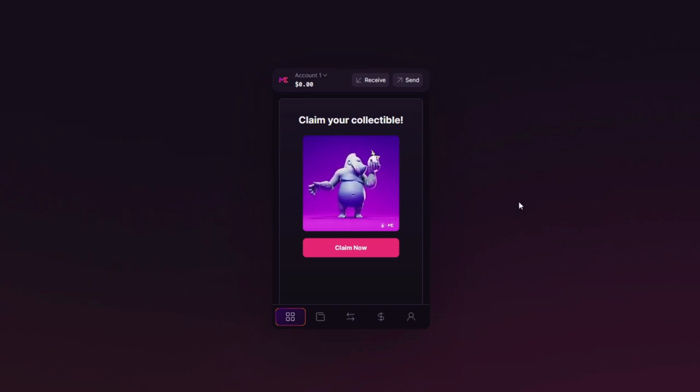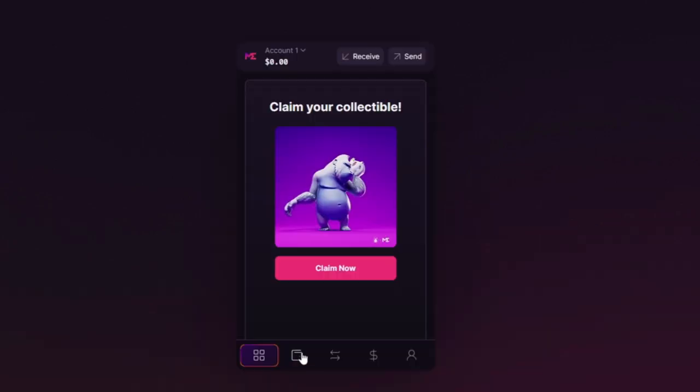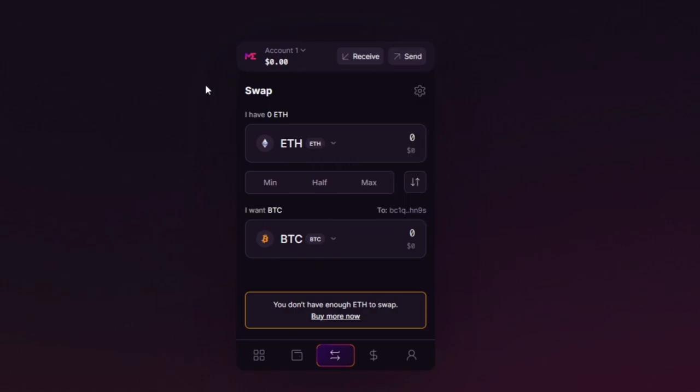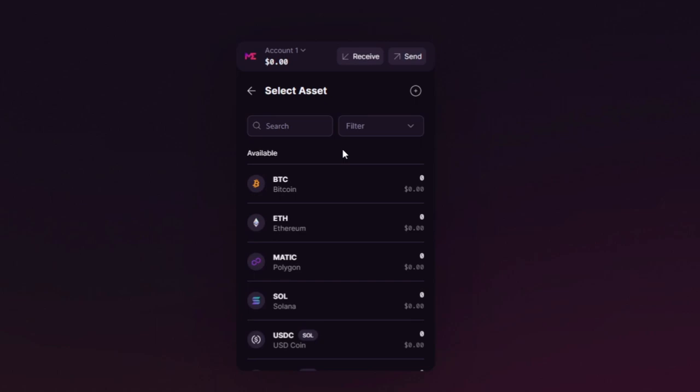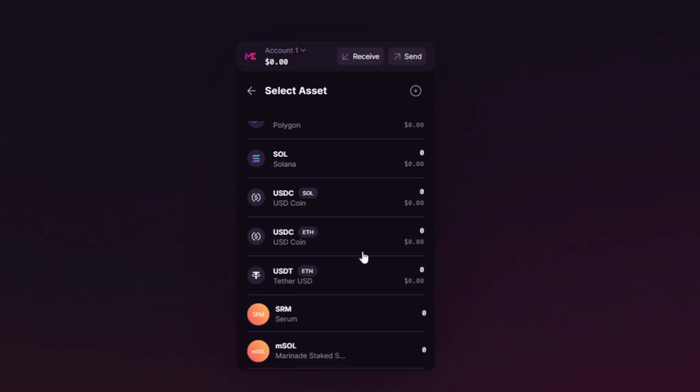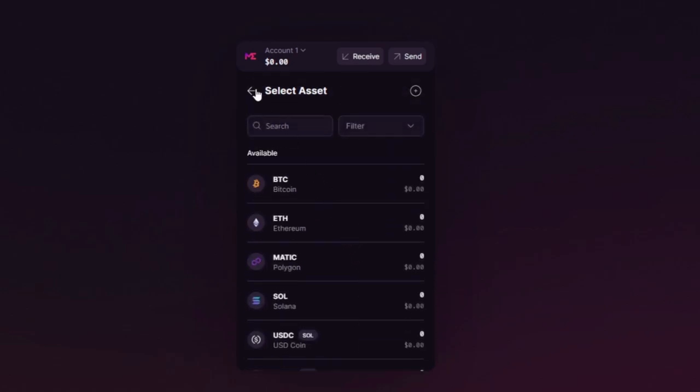Once you add a little bit of SOL, you can claim this free collectible, or you can just not. You'll be able to see your balance and everything with some charts. It'll highlight how you can trade ETH directly to Bitcoin, which is kind of neat. There are also options for Matic, Solana, USDC on SOL, USDC on ETH — a little bit of everything.